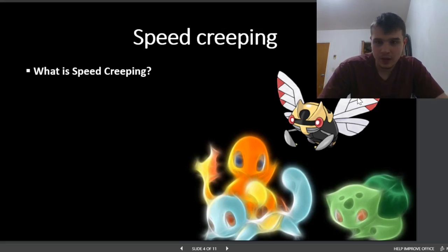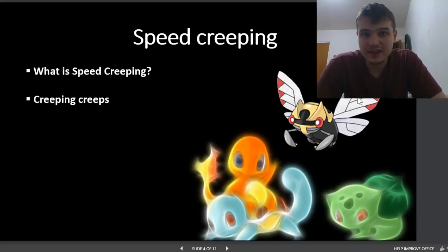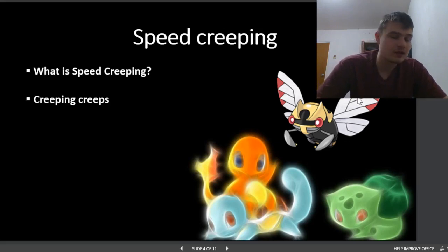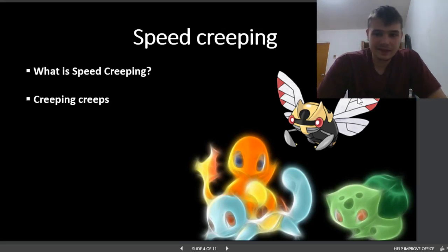That's when we get into the topic of creeping creeps. Let's say you have Tornadus, and after Tornadus your next fastest Pokemon is Victini, and your opponent has Latios. You could say Latios is probably just going to have 330 speed. So all I need on my Tornadus, instead of having 351, is just 331. That lets me be Modest or Adamant. But of course, it's dangerous — it is a little bit dangerous.